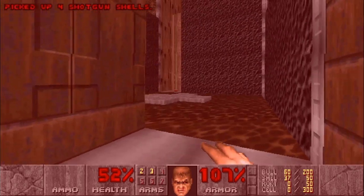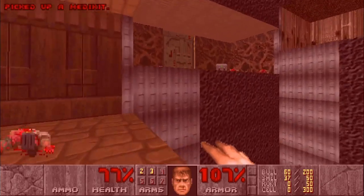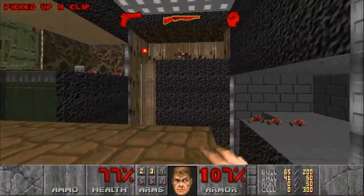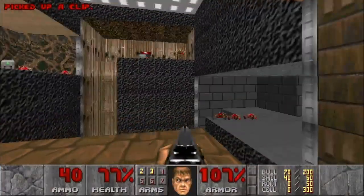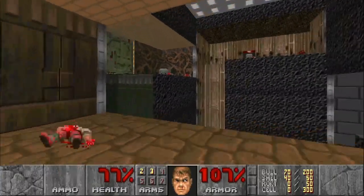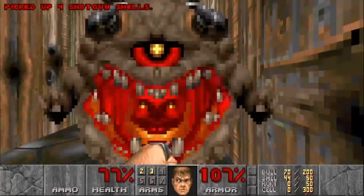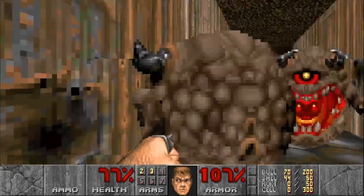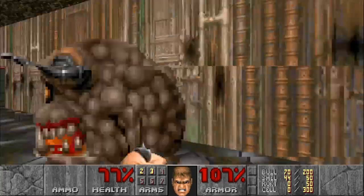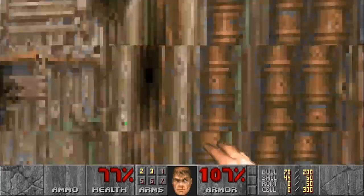We can cheese the lifts by just tapping them and riding them up instead of waiting for them down the pit. Take that imp out before we get over there, because we want to head now to the tallest platform so that we can take out the pain elementals before they are able to spawn anything. Since we have berserk, just stay right in their face and they are more or less helpless.